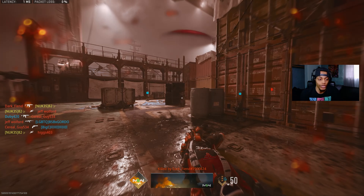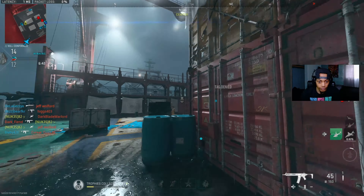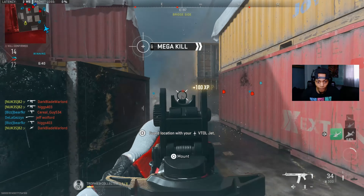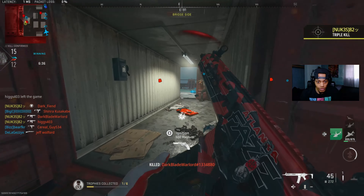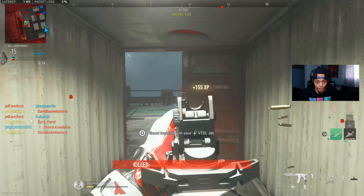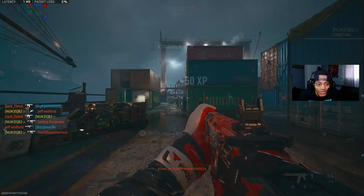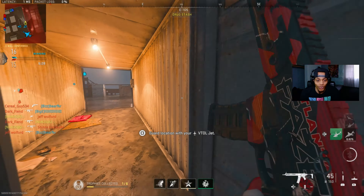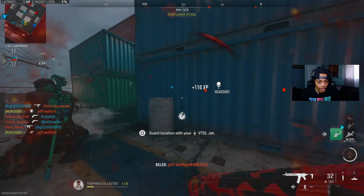Look, he's just sitting there — it's weird bro, he doesn't want to move. Just sitting there in a corner. No! Come on bro! If my teammate wasn't in the way, man. My teammate is in the way every time.